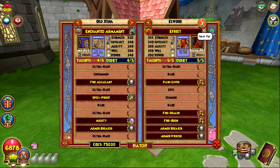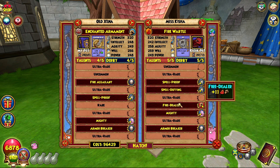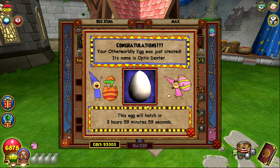They're all gone! Oh, there's this one — this one's super nice: double resist, fire dealer, mighty, and armor breaker. I'd take that. But they're all gone, they're actually just straight up all gone. There's no more good ones. Did I try this one? I don't think I did. Finally — but no, I got my pet back.